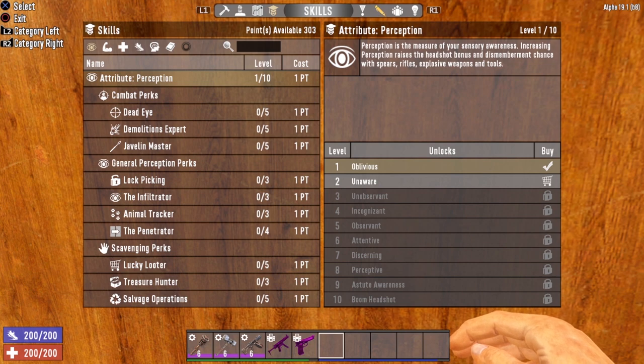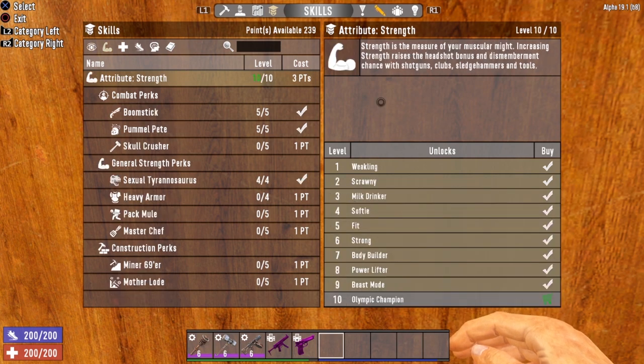Now that we've gone over the attributes, perks, and books, let me build my ideal strength character. My ideal build can be reached at level 60 and will take 64 skill points — four from the beginner quests and then 60 more from leveling up. At level 60, you can have yourself an unstoppable tank that'll just smash through the zombies.